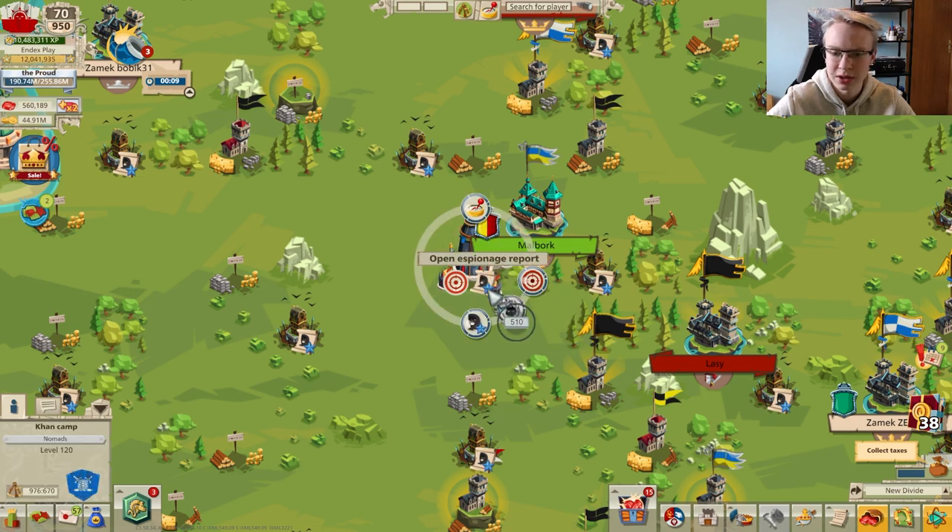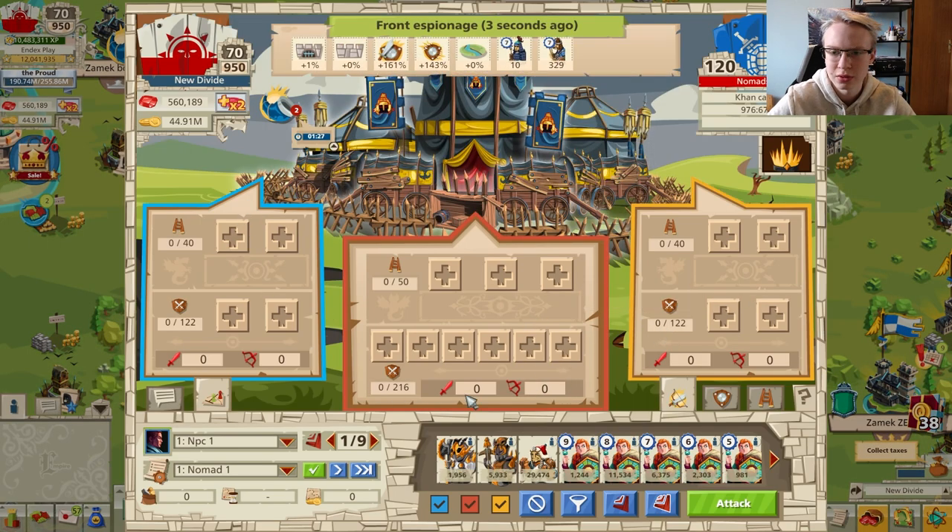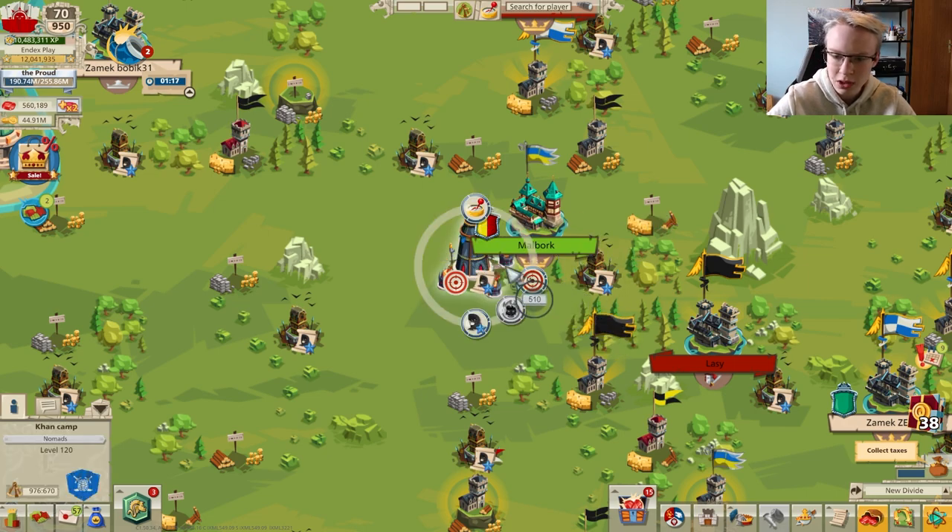The Khan camp is similar to a nomad camp except it has double or triple the defenders — around 10,000 to 11,000 defenders — compared to normal nomad camps. The attack strategy is basically the same as for nomad camps. When you make attacks on this camp you need to skip the cooldown time. The first attacks will have a cooldown of 5, 10, or 15 minutes, but later attacks will have a 24-hour cooldown, so you'll need 24-hour time skips.